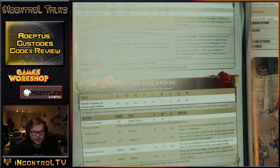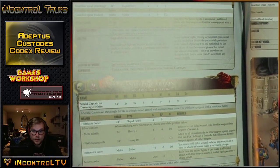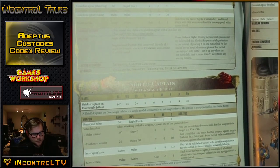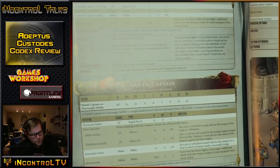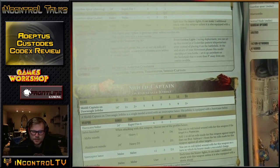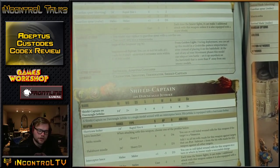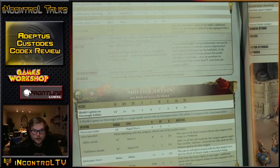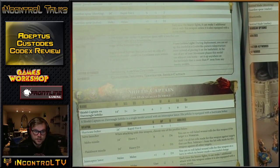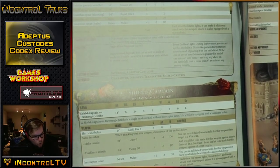Against a flyer with Hard to Hit, you're hitting on a 4 rerolling ones, then wounding rerolling, and they don't get a save, then you do D6 damage - it's just shame the Flak Burst missile is so underpowered. It should be D6 shots - then you'd have 5 or 6 hits on average, hitting more reliably. Even then the numbers don't really stack up, but it'd be closer to worth it. Or just make the Flak Burst Assault.